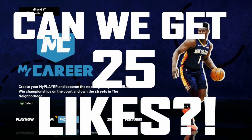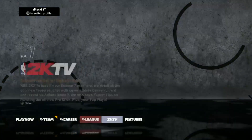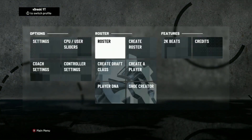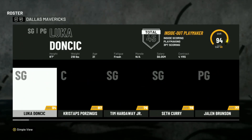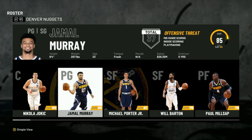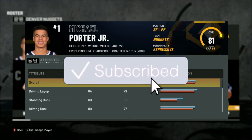Today we're gonna get into another build video that I think is kind of unique. It's a Michael Porter Jr. type build, so we're actually gonna look at Michael Porter Jr. and go over to the Nuggets. He's a 6'10...